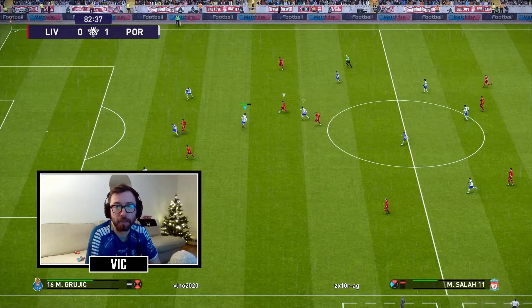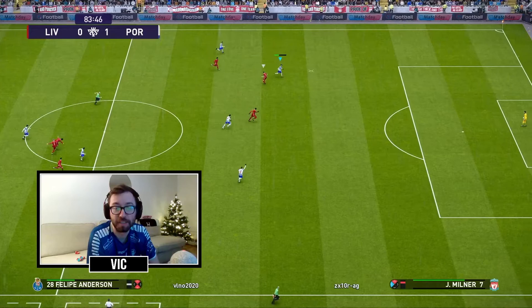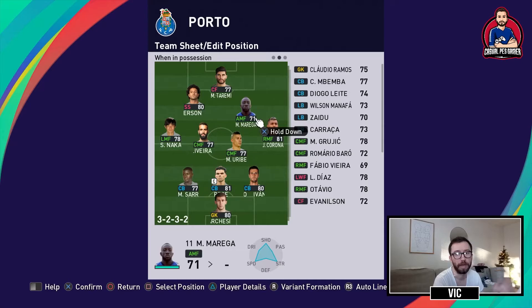Here is another goal by Felipe Andersson. Oliveira and Grujic strip Salah of the ball and pass it to Corona, then Corona does a lofted through pass to Felipe. Oliveira plays a short pass to Corona, who does the lofted through pass with his left foot — Corona and Felipe are through. He does the super-cancelled fake shot and places it in the corner for a great goal.